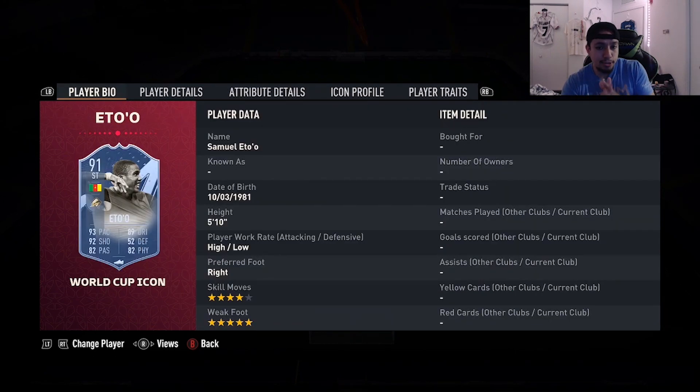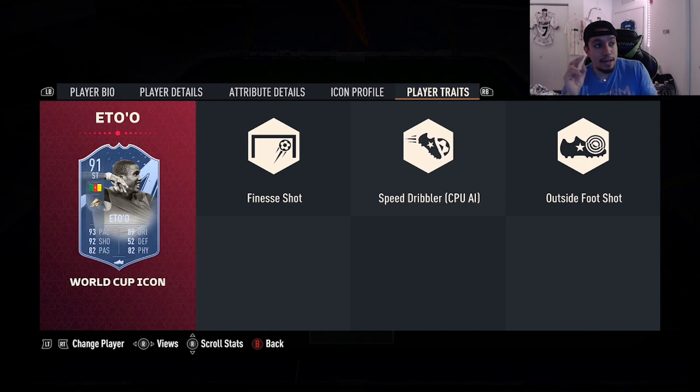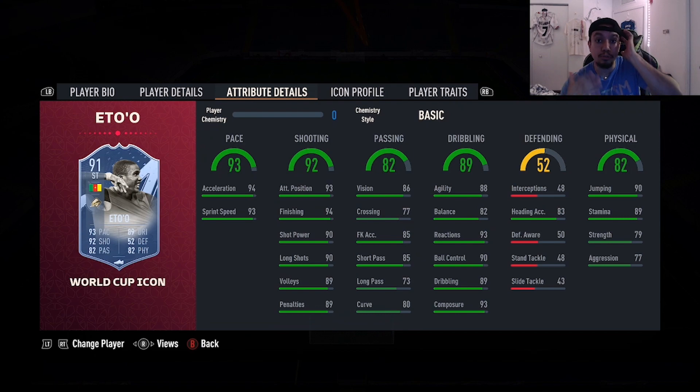Number nine is going to be the World Cup Icon Eto'o - 5'10", high/low, right foot, four-star skills, five-star weak foot, 93 pace, 92 shooting, 82 passing, 89 dribbling, 82 physicality, both finesse shot and outside the foot shot traits. I'm using Eto'o's mid version and I'm a huge fan of the card, so I can only imagine how much better this card is with the five-star weak foot upgrade. Amazing finishing, great pace, really good dribbling for his height and body type, and good physicality - basically like a better version of Butragreno.